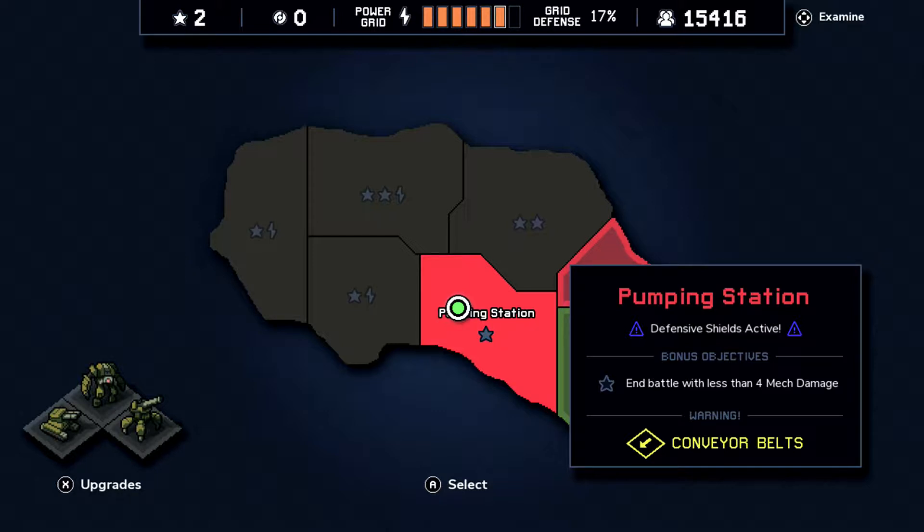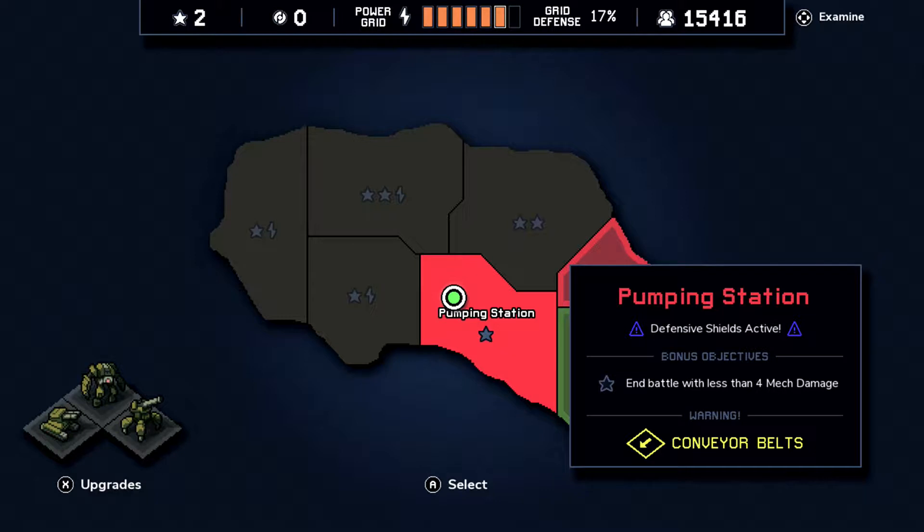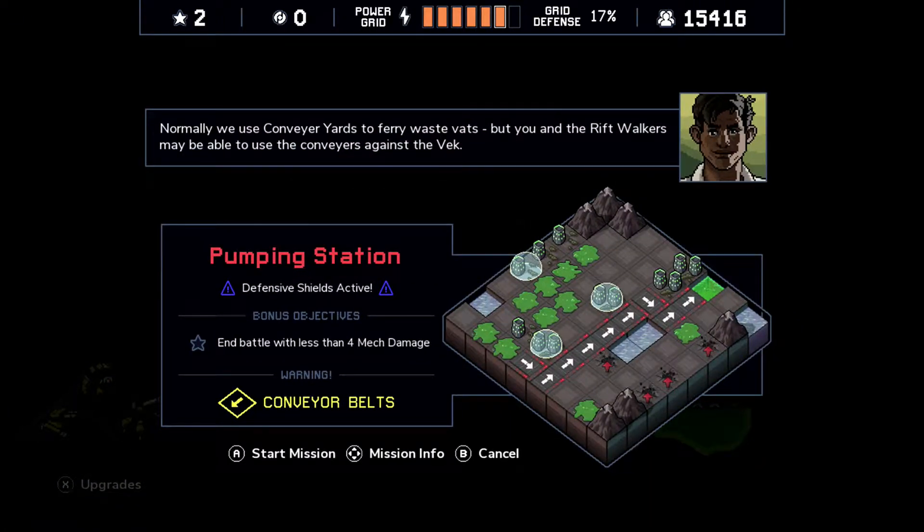Battle with less than four mech damage - this might be a bit dicey. Defensive shields active and conveyor belts. Let's hope it's on the easier side. Normally we use conveyor yards to ferry waste vats, but during the rift the walkers may be able to use the conveyors against the Vek.